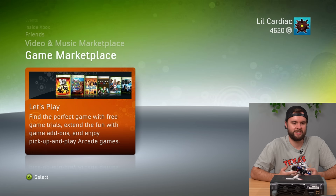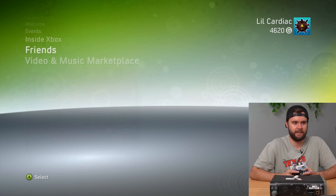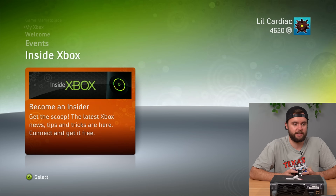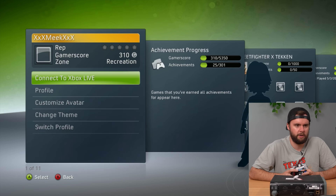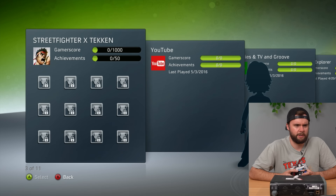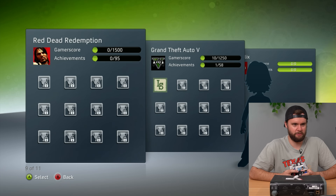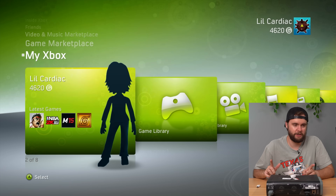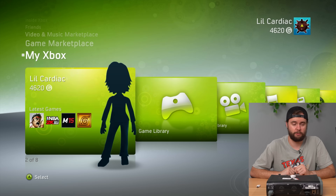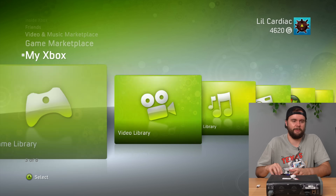Let's take a second to scroll through the NXT dashboard and relive some of the past. I love the Blaze dashboard, but the NXT is actually when I bought my first 360. The Blaze was before I had a 360, but I love both of them. This Meek profile is an Xbox Live profile — Street Fighter, YouTube, Xbox movies, Netflix, GTA V, just the classic stuff. Also, I logged back into Lil' Cardiac's profile and did some fun stuff on the NXT dashboard.